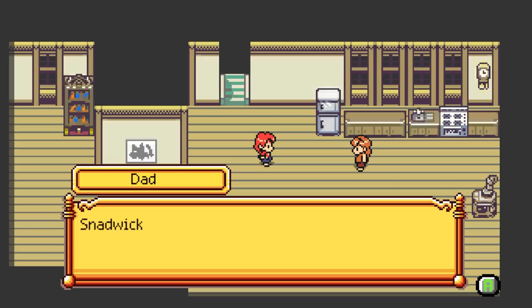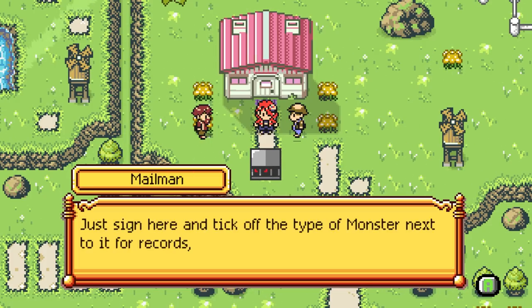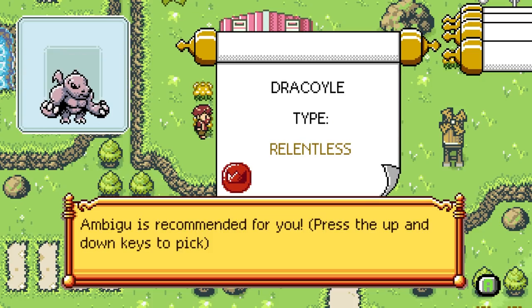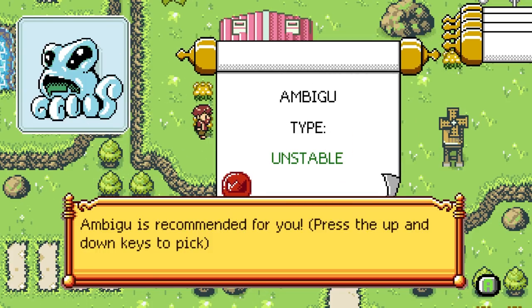Snadwick, you better hurry on out of here. I don't think this cage is gonna hold much longer. You sure that Snadwick is old enough to handle this? Of course, Snadwick's already 14 - that's plenty old enough. Ah, well, it came with all the appropriate paperwork, I suppose. Just sign here and take note of the type of the monster next to it for records. Hooclaw, delicious. Ambigu is recommended for you. Except I don't like it. Canite is cute. Darwall is adorable. Dracoil is buff as shit. And Ambigu is unstable. I love Darwall. I think I might have to go back to Darwall - no matter what, everything else here is just okay.